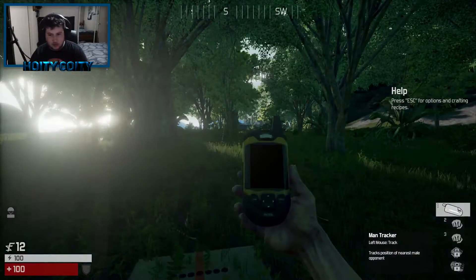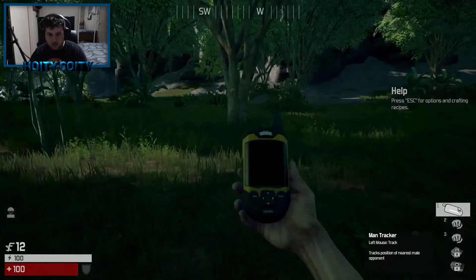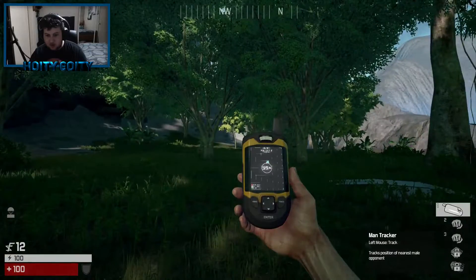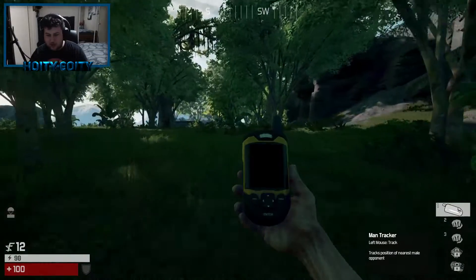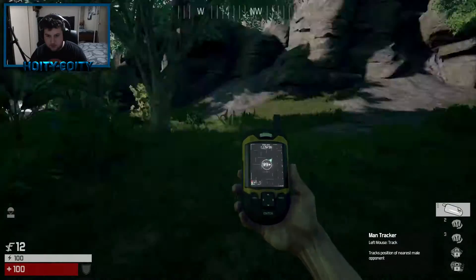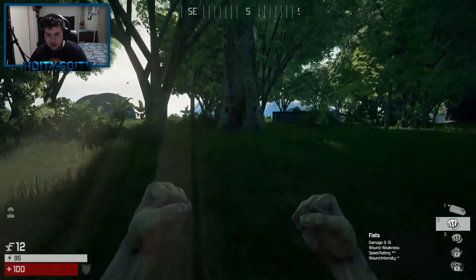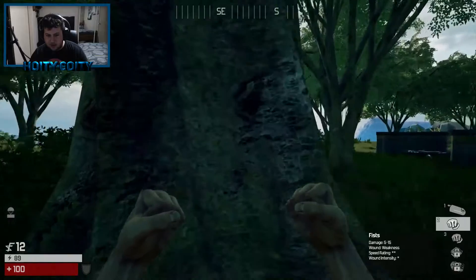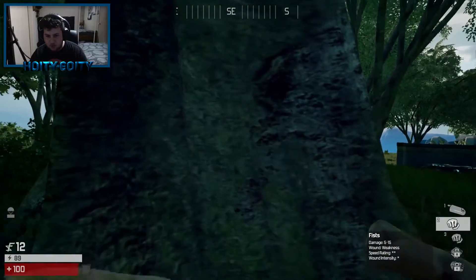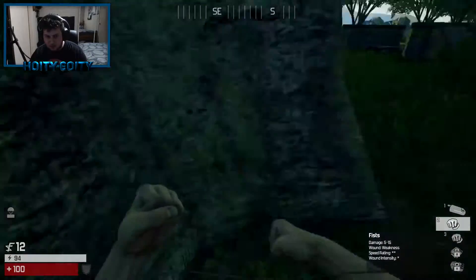Alright guys, we're back. So this is like the fifth time I've played this, and so far I'm really enjoying it. This tracking device kind of tells you where enemies are if they're near you. As you can see, it says 99+, so there's no one around us — we're all sweet. Now we're just going to start off going to make a blowgun. If we punch this tree, it will give us a piece of wood that we can use to make a blowgun. Alright, so we picked that up.